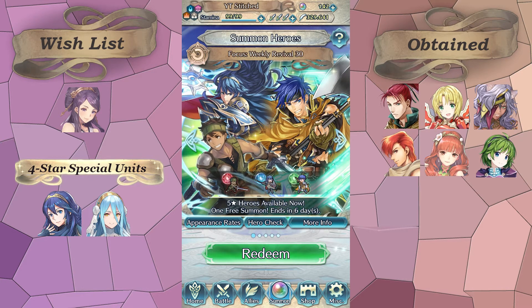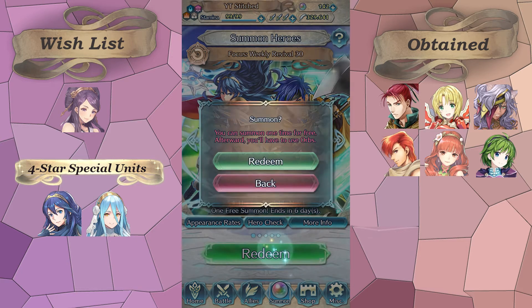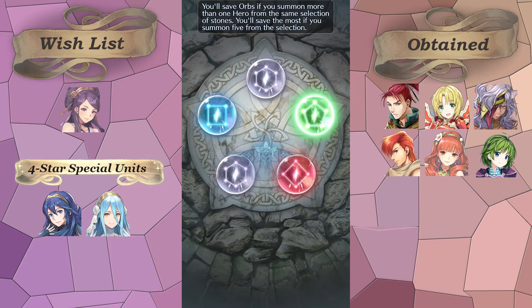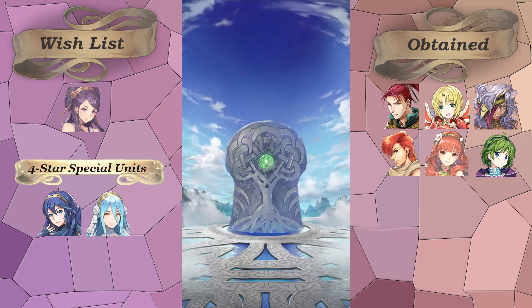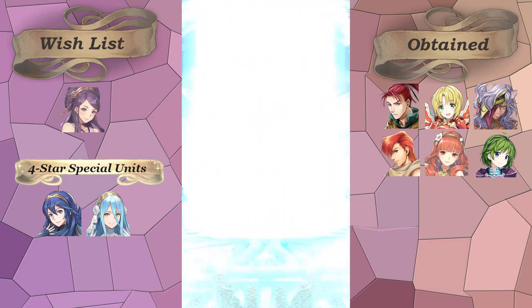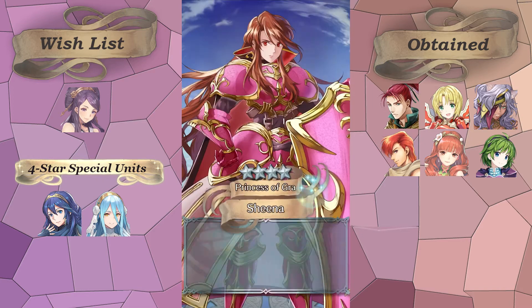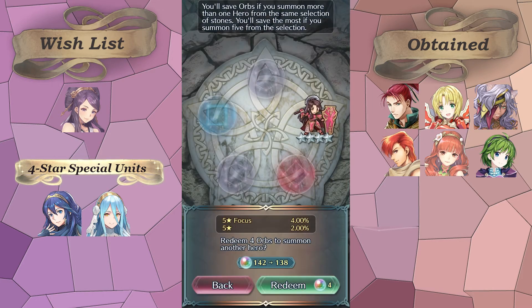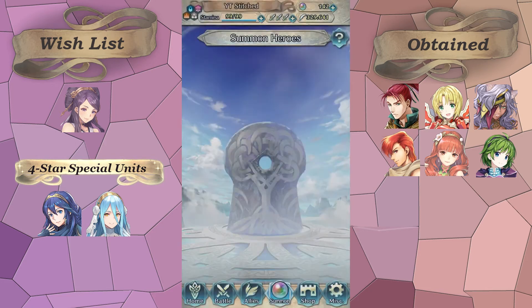We've got Weekly Revival 30. I have all these units. The one I probably want most is either Lucina or Ike. I think I'll go for Ike because Brave Lucina doesn't really need merges and I don't really use mine that much anymore. Just Sheena — gross, gross, gross. She is gross. She is feathers. No Ike or Lucina today.